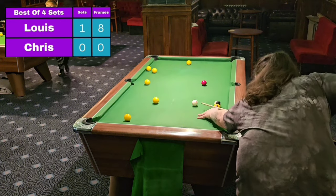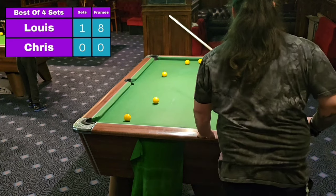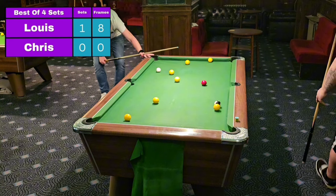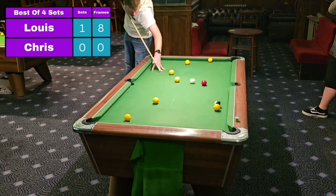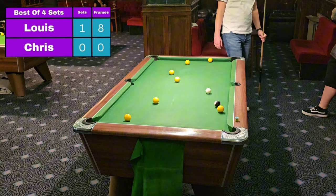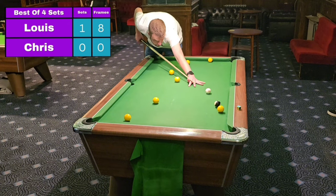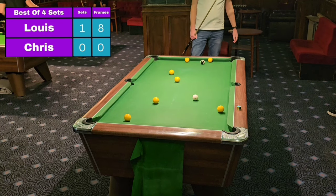On to set two we go, with Louis at the table with a one set lead and once again an eight frame head start. That was a lovely angle on that yellow to develop his tricky balls, but he's forgot to pot it — that was over the hole, but he has got second prize and left Chris stitched. Chris going to attempt the swerve shot, and like Philip Schofield he's managed to swerve that perfectly — but he could not find position on the black. Nice attempt there from Chris, very nice indeed.